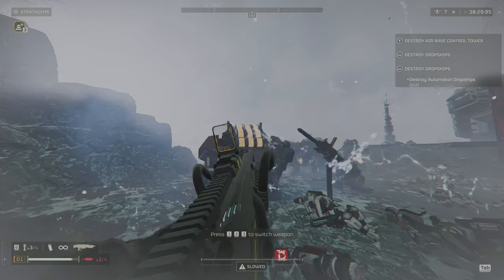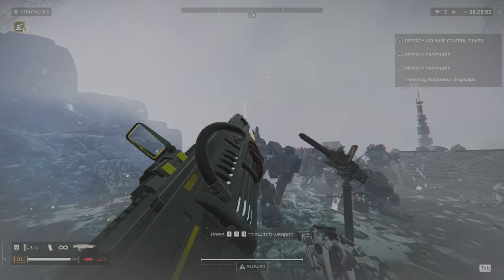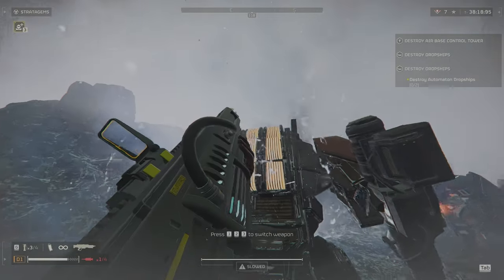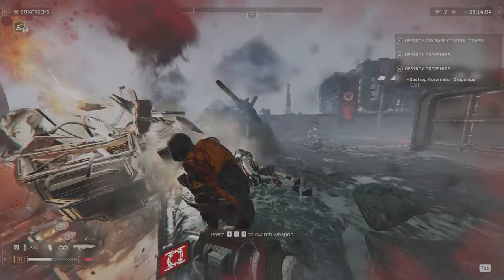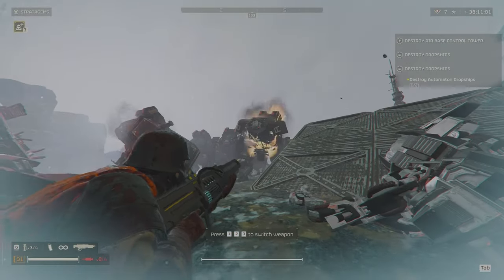Next up we have the Hulk. The Hulk was actually pretty hard to hit without stunning it with grenades and EMS. But if you get really close, you can hit the solar panel and destroy it in just a few hits. For some reason the arcs try to shoot the head instead of the back, so it'll aim too far down sometimes.